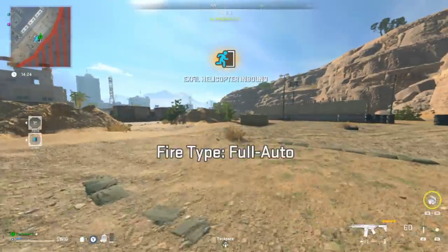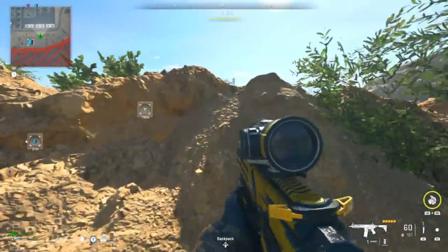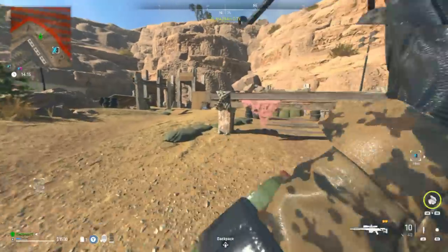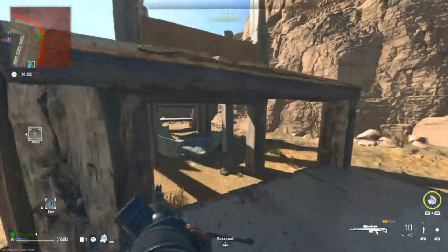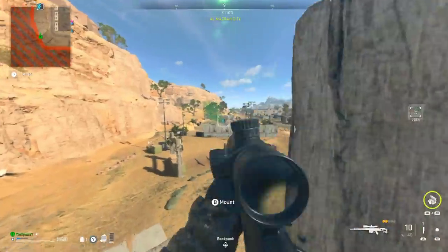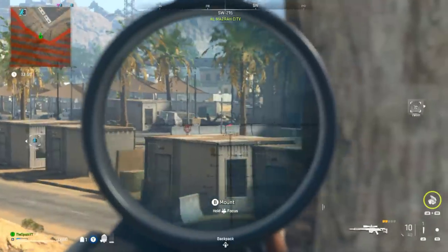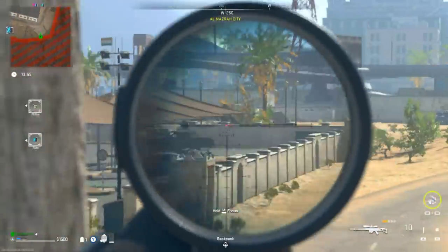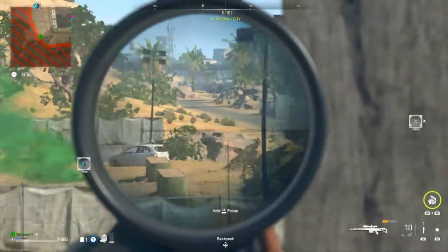We're calling in this exfil helicopter. Now what you want to do while in this exfil situation is back up with the sniper you've found, chill out, and wait to see if there are any enemy players coming. This is very important because you can basically get annihilated by an enemy player nearby who'll get lucky and take the M13B. Watch with your scope and stay as hidden as possible.